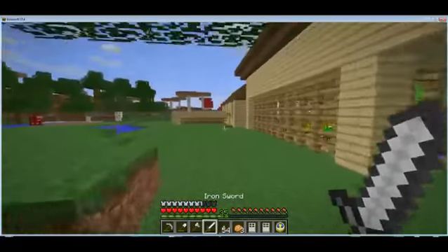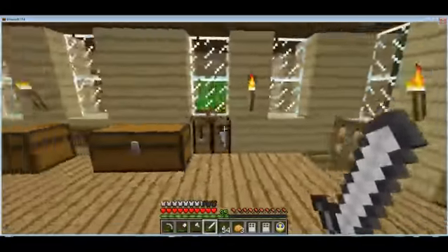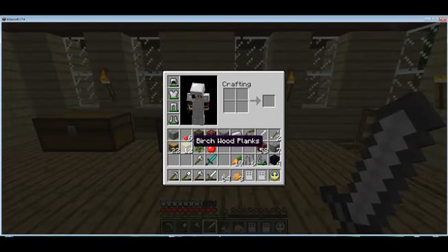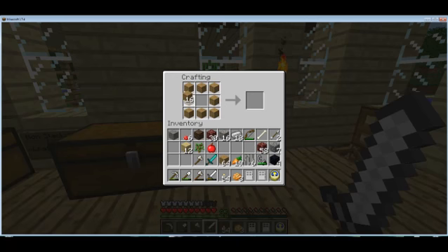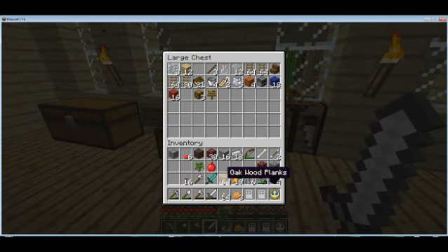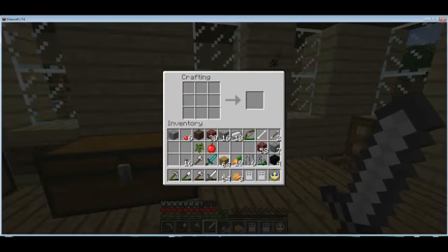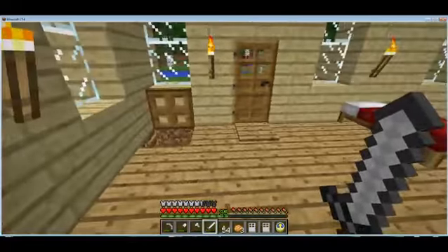It used to be that the only way to get the item I'm about to craft was with smooth stone, which is the smelted cobblestone. But now I can do it with wood — and I get a button. It used to be we didn't have wooden buttons, just the cobblestone ones. It used to be you could only craft pressure plates with smooth stone as well, but they fixed that. Now I've got these crafted — I will head down to the Nether in the next video. Thank you.